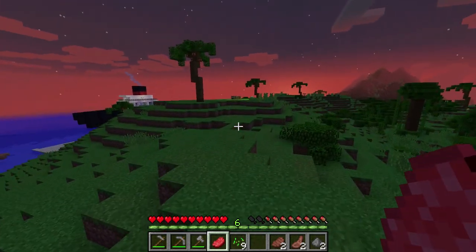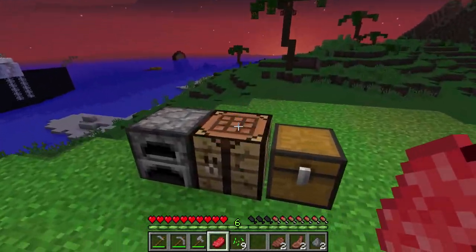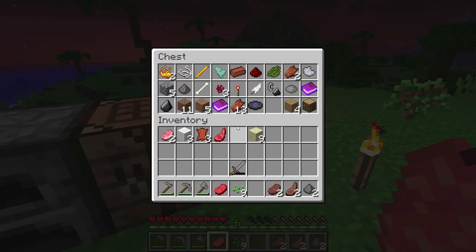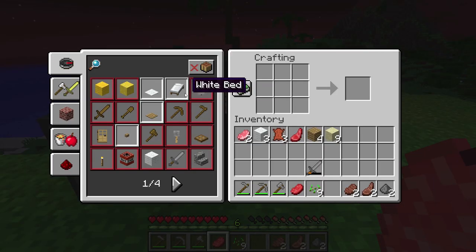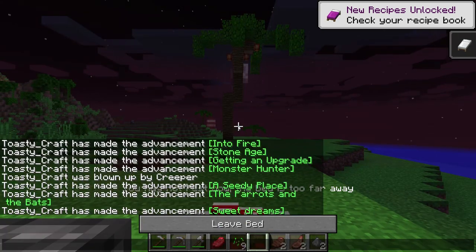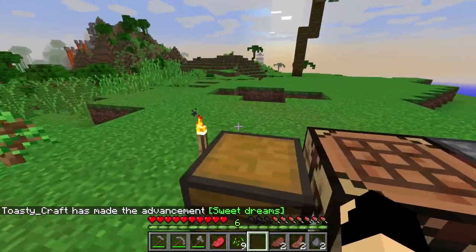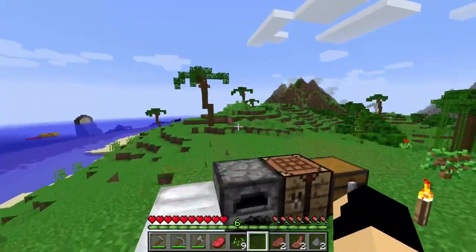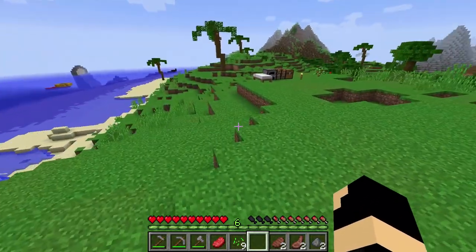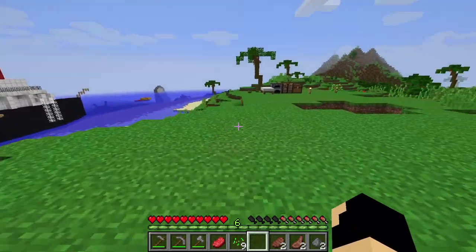Let's hustle back to our campsite and quick make a bed - sleep through the night. That's where we're ending the episode guys. We have enough wool now - bed, boom! There we go guys, we have survived our first night - well, technically the second night, but it's the first night. Anyway guys, that's where I'm going to end this episode. Hope you enjoyed it - if you did, hit the like button. If you're excited for this series, hit like. If you're new to the channel, go ahead and subscribe. I'll see your beautiful faces real soon in the next video - see ya!